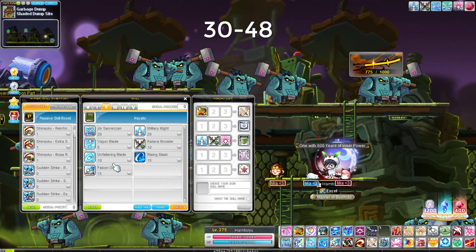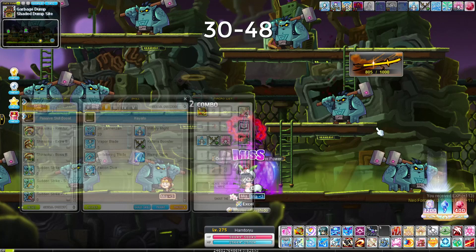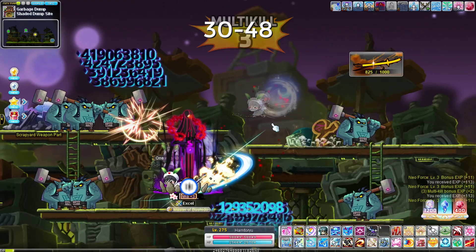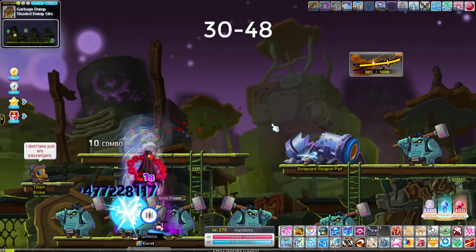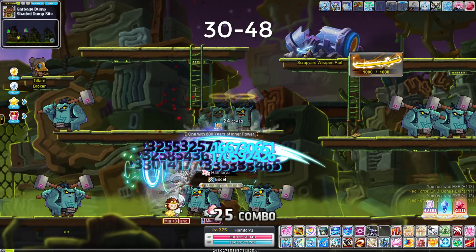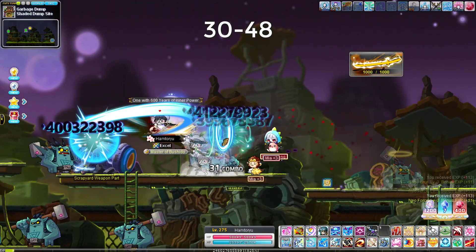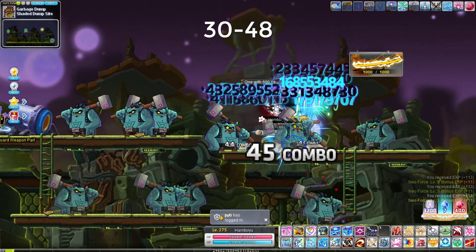Super important second job skills are Vapor Blade (the up-jump) and Falcon Dive. You don't necessarily use Falcon Dive for mobbing, but you can chain it with Vapor Blade to reach top platforms — Vapor Blade alone might not reach, but Vapor Blade into Falcon Dive gets you there. Make a circular rotation around the map, double-tapping Sun Rendon on the mobs. You're probably not one-shotting but just keep going until level 48.